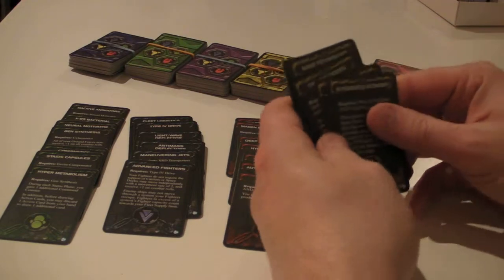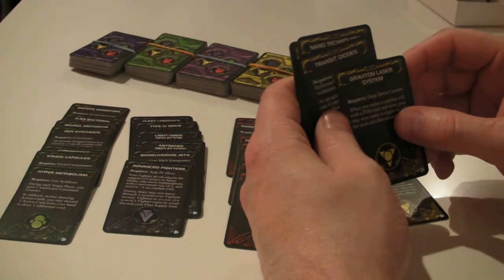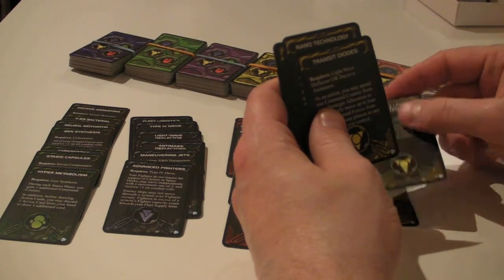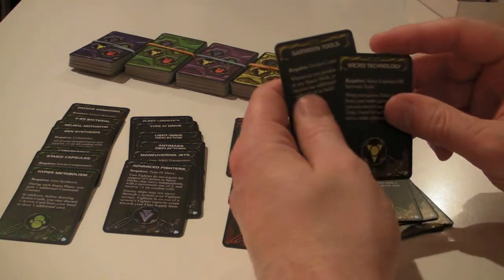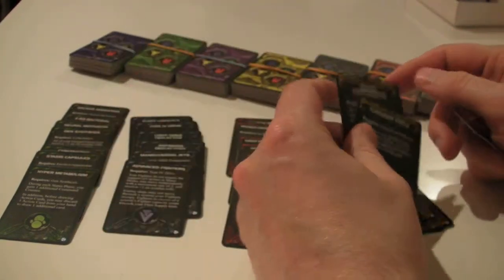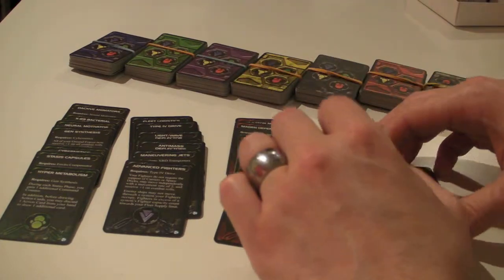I'm not going to go into the details of each one, but a lot of these things — like Integrated Economy — have to do with your space docks. There's PDS, Transit Diodes, more production, defense, Microtechnology, Sarween Tools, Envirocompensator. Both Sarween Tools and Envirocompensator are production-oriented. Microtechnology gives you additional trade goods, so that one's trade-related.